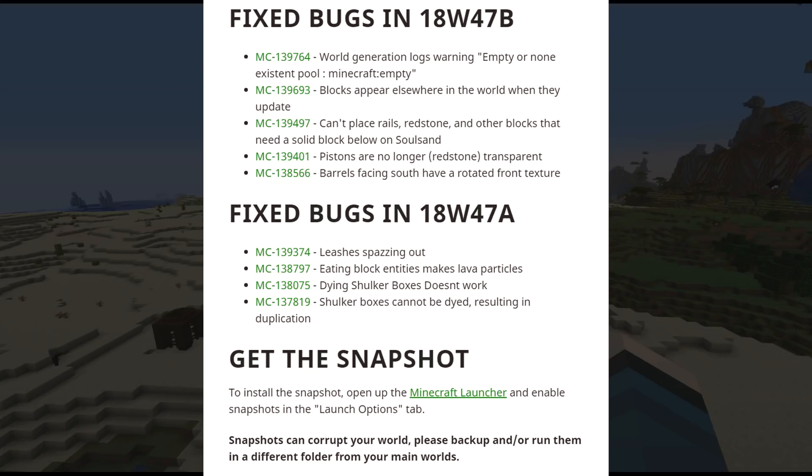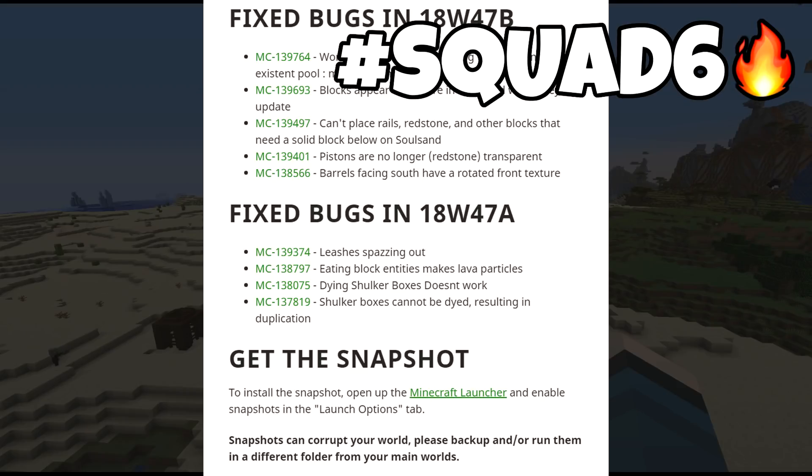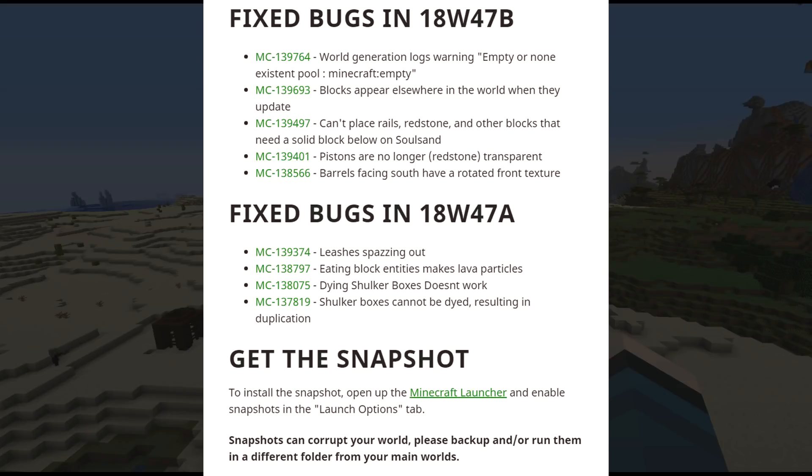For bug fixes: world generation logs warning about empty or non-existent pools, blocks appearing elsewhere in the world on update, can't place rails or redstone on blocks that need a solid block below them on soul sand, pistons are no longer transparent — which is interesting because in Bedrock they are — and barrels facing south have a rotated front texture. Plus bug fixes from last time: leeches, shulkers, and that stuff.